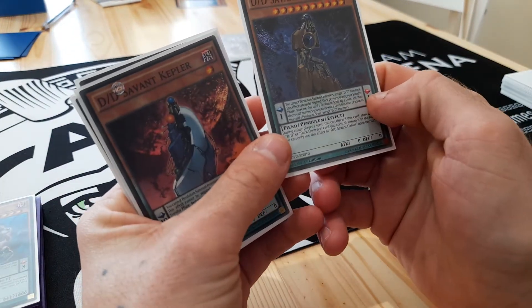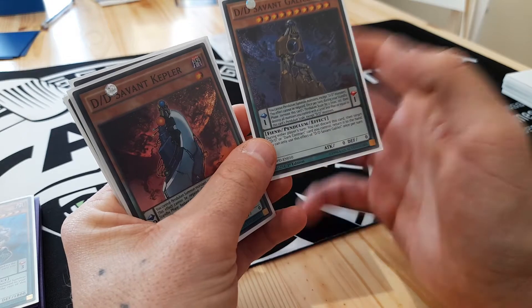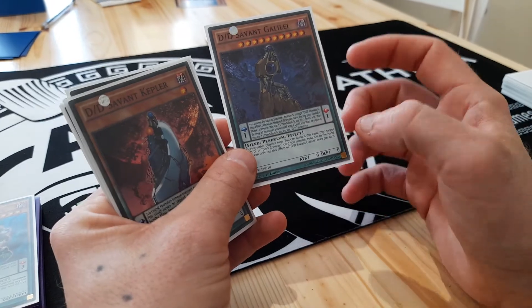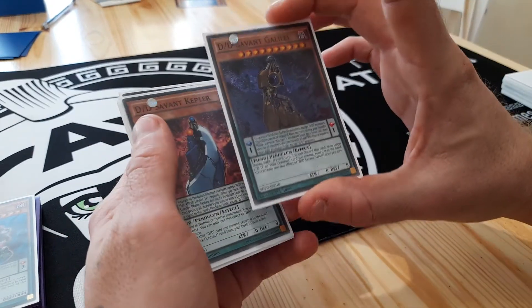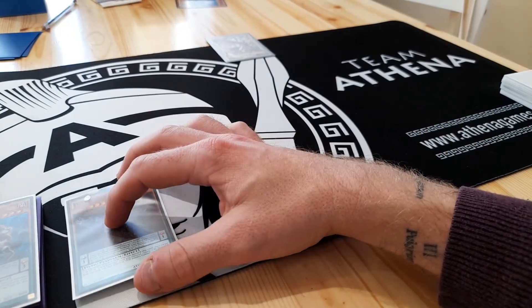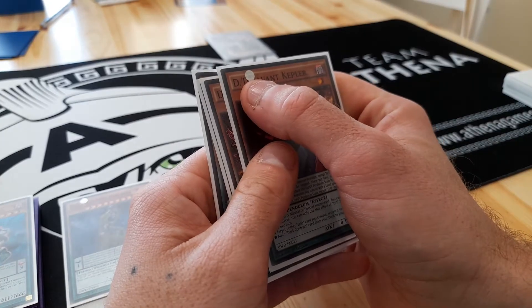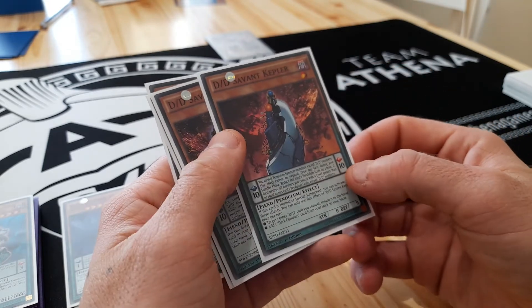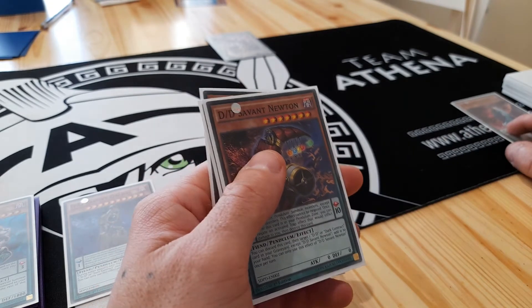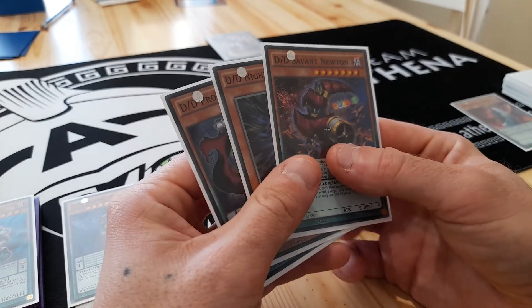At the edges of the spell effect text we've got our Pendulum scale, and our Pendulum scale will denote what monsters we're able to summon in between that. In this case I've got Didi Savant Galili, which has got a Pendulum scale of 1, so I'm going to set that into the Pendulum zone next to my extra deck. Didi Savant Kepler has got a Pendulum scale of 10, and so I'm going to set that into my Pendulum zone next to my main deck. Now I'm going to perform a Pendulum summon.